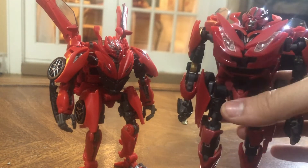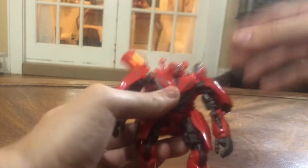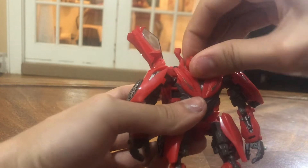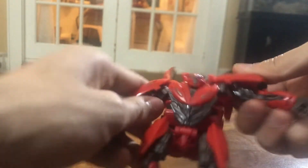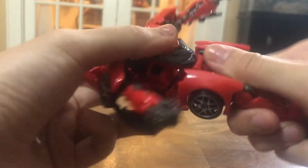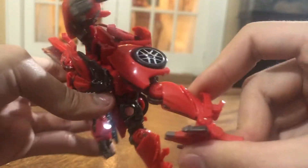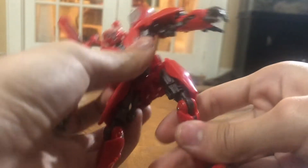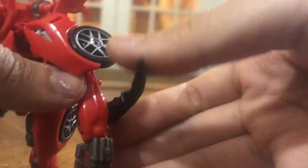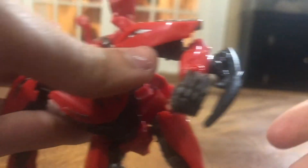For posability: the head can look left and right, up a little, but not much down. He can T-pose, has a swivel at the shoulder and another swivel, elbow, and wrist swivel. Nothing at the waist, but he can do the splits, has a swivel at the hip, knee, and the foot can move front and back which helps with posing. The blades are also on a swivel so you can angle them forward for a different look.